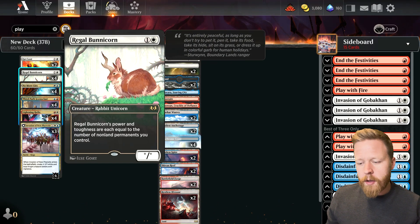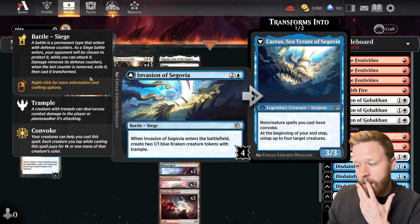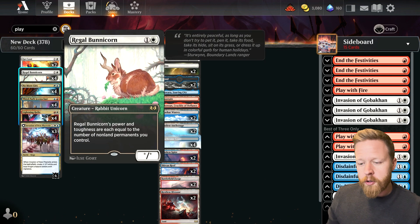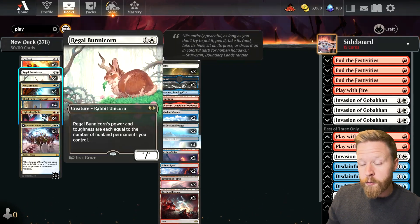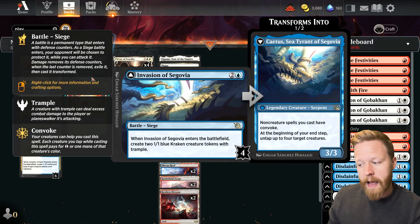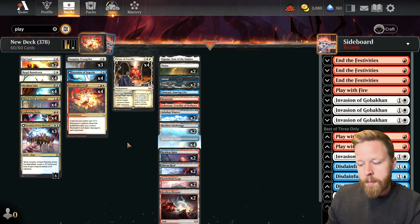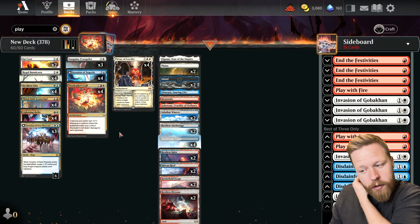The difference with this deck: I think the Regal Bunnycorn plus Invasion of Segovia combo is underplayed — it's way more powerful than people maybe realize. Being able to go turn two Bunnycorn into turn three Invasion on the play especially makes the Bunnycorn into a 4/4, which you can attack and flip, getting the 3/3, and then have all your creatures untapping and being used for mana to play other spells. That's really, really good.